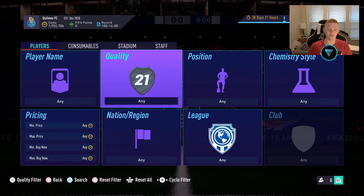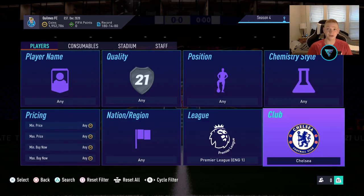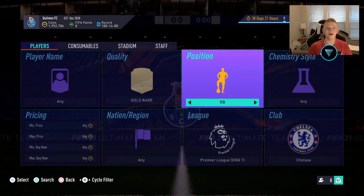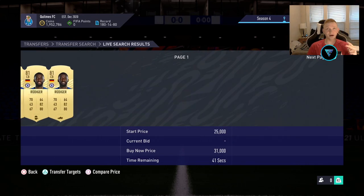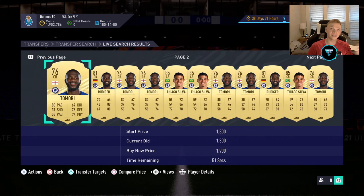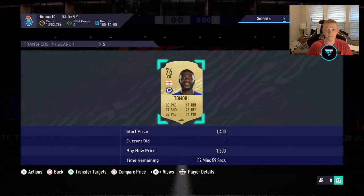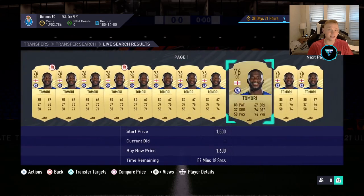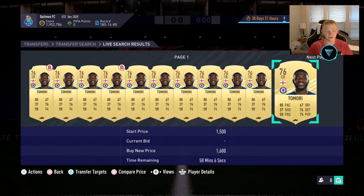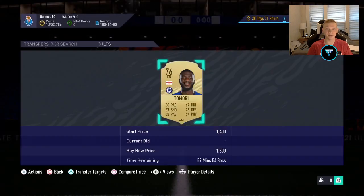Moving on to our last filter — we're going to jump over to the Premier League, one of my favorite filters on the game. It's going to be Premier League, Chelsea, rare gold center backs. In this filter we're looking at Tomori, Zouma, and Rudiger. Tiago Silva's there but he's a little too expensive, not going to be a guy we're sniping. If we look at the price, Tomori is going for 1,500–1,600. So if you sell at 1,600, you're going to lose 80 coins on tax, meaning you can still snipe at 1,500 and make profit.